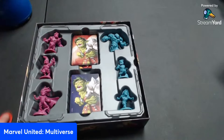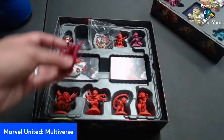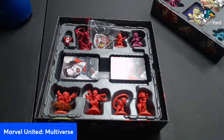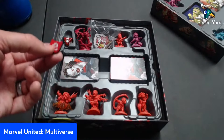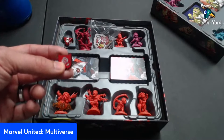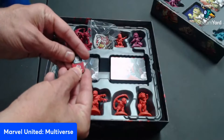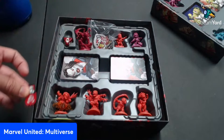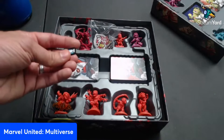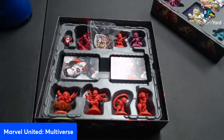World War Hulk is one of my favorite stories and I'm glad it's in here. But one of the best expansions they made is Maximum Carnage. Carnage moves across the board using infection tokens — whenever he lands, he infects the leftmost civilian or thief token on the board by slipping an infection token underneath. To remove infected tokens, you must rescue or fight them, but instead of going on the mission card, they leave the game and the infection token returns.